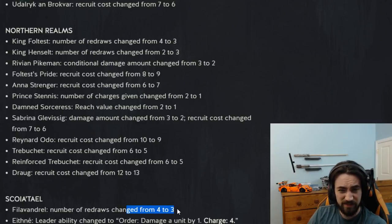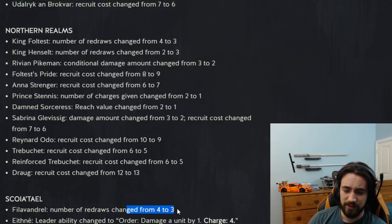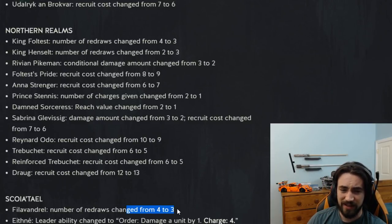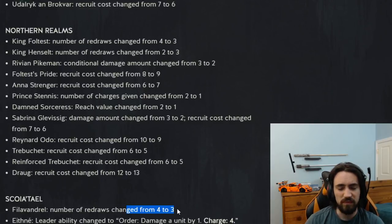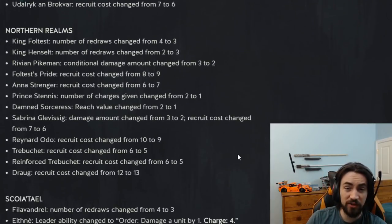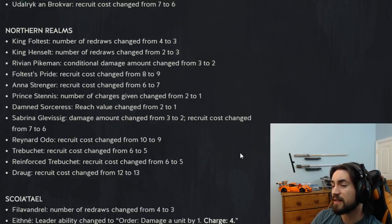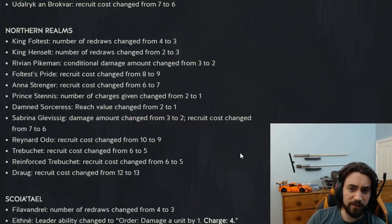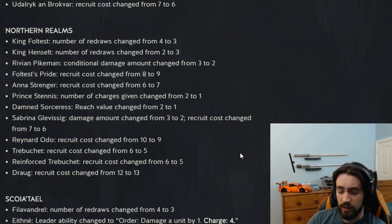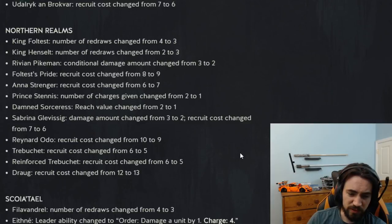They nerfed Phil Evangel because I don't think they want any leader having four mulligans. This list is incomplete — Skellige isn't mentioned here, but Krakencrate got nerfed too: Krakencrate now has three mulligans. So it looks like they nerfed mulligans across the board — anything that had four mulligans now has three. Not a huge surprise. I really hope they give Phil Evangel some love in the future because he's just not a good leader.